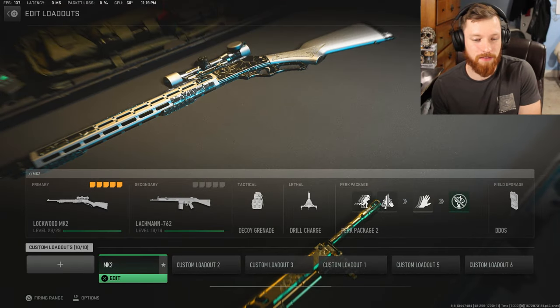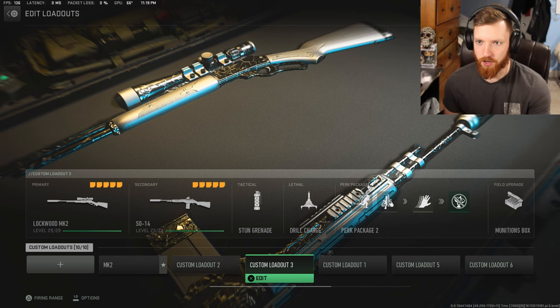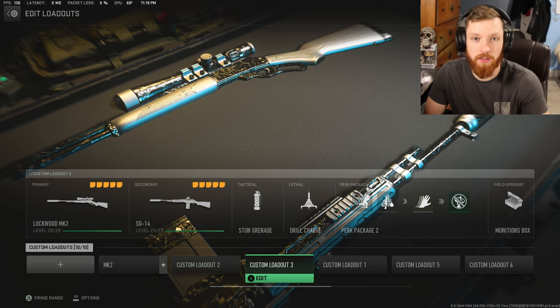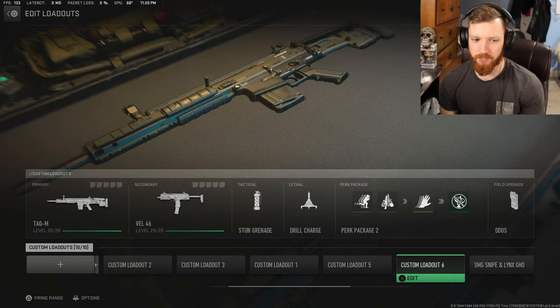Anyway, what's up guys, it's Morris and welcome back to Modern Warfare 2. You know how in Modern Warfare 2019, Vanguard, even Cold War a little bit, you can make some goofy looking classes? We have certain guns that you can make resemble other guns from other games. Well, I've made a few of those and I'm gonna split this up into a couple different videos.